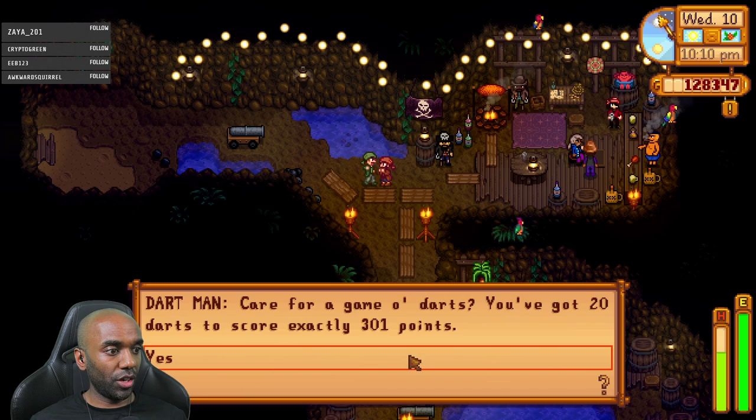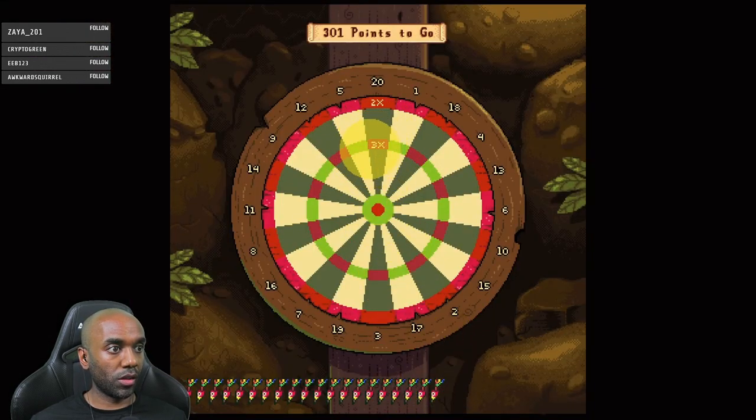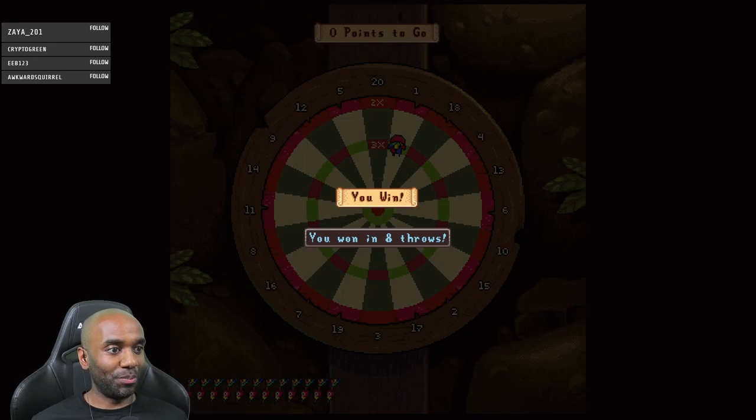Care for a game of darts? You've got 20 darts to score exactly 301 points. Let's do it. Oh, I did get it, sweet. Got to go for that 60. Nice, nailed it. We're down to 141. Oh, I got 60, sweet. Let's try for another 60. Beauty. 21 to go - let's get 20. And I hit the triple one there. Eight throws, beautiful. That's a good warm-up.